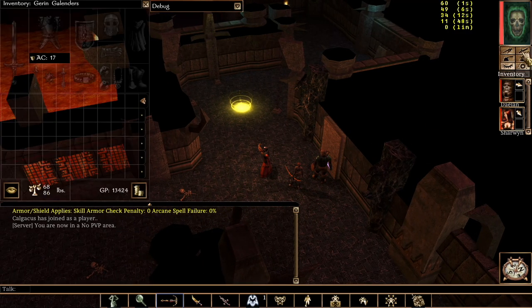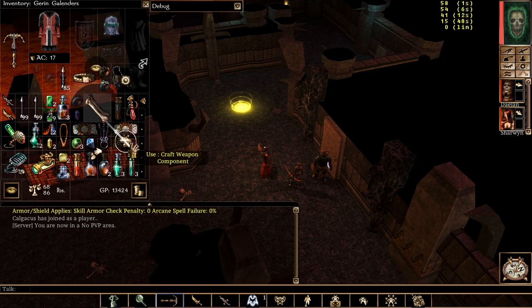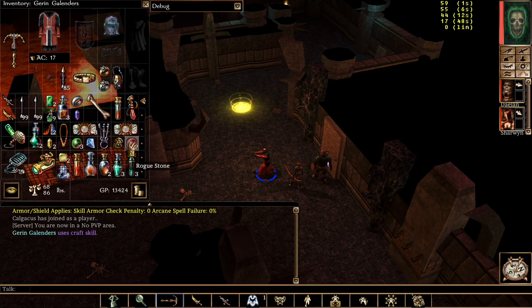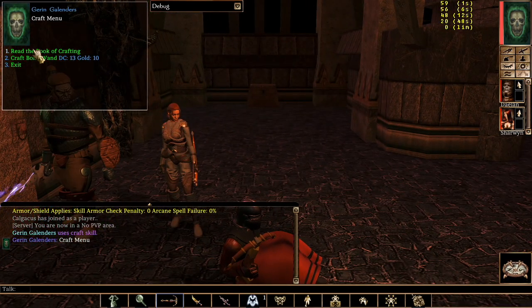First, let's go into my inventory, find a Large Bone, Craft Weapon Component, and there you see the option, Craft Bone Wand. The DC — that's a Craft Weapon Skill Check — is only 13.